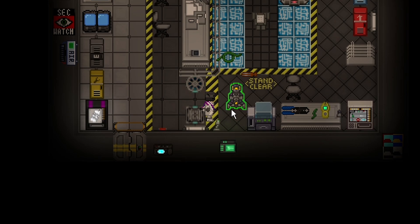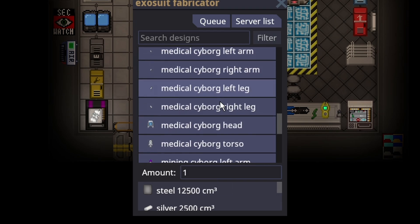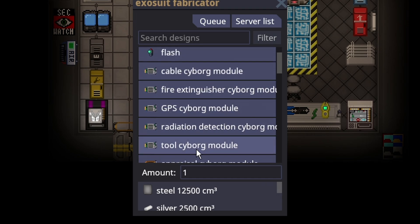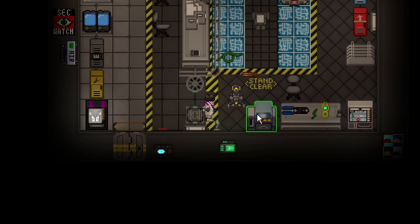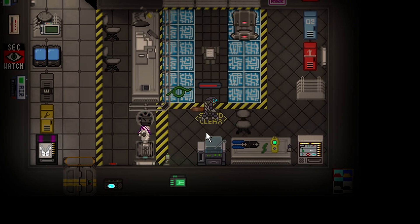Anyone can take over a ghost role borg, however if you don't give them any modules they won't be able to do any specific work. Without tech you won't have many modules, but five of the default modules that fit into a default cyborg are the cable module and the tool module. These two will allow borgs to go around and fix basic problems with wiring and the floor — they can't build anything because they won't have materials.